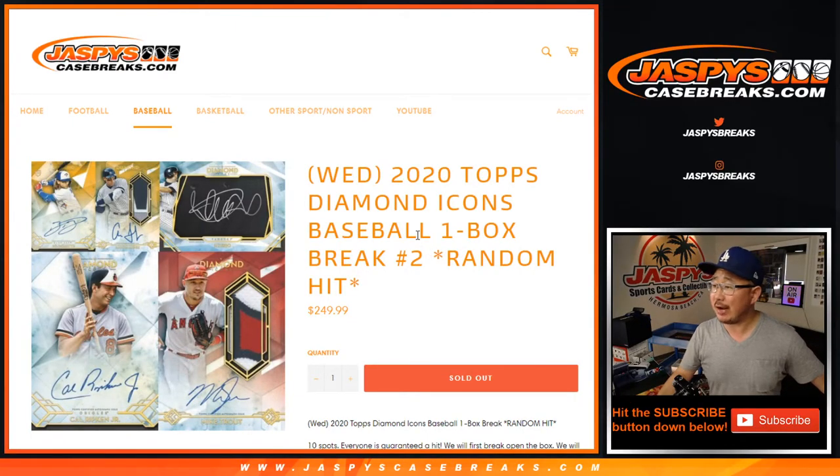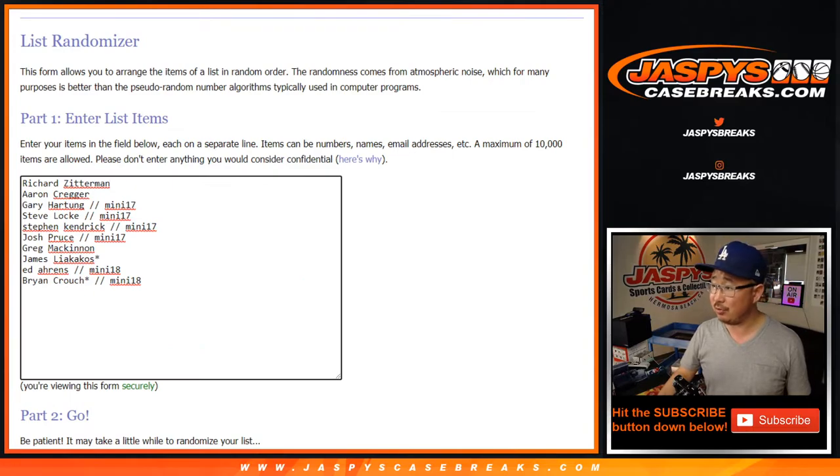Hi everyone, Joe for JaspysCaseBreaks.com coming at you with a brand new release: 2020 Topps Diamond Icons Baseball. One box, random hit break number two. Big thanks to these folks for getting in, whether you bought a spot straight up or whether you won spots. Good luck.